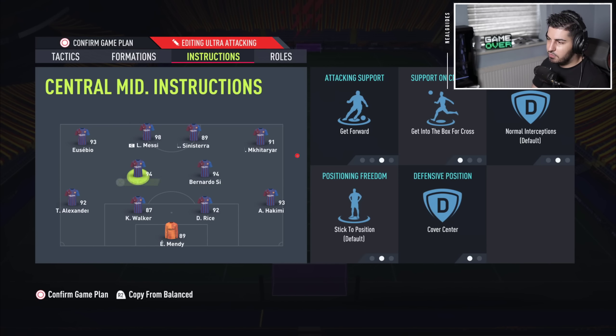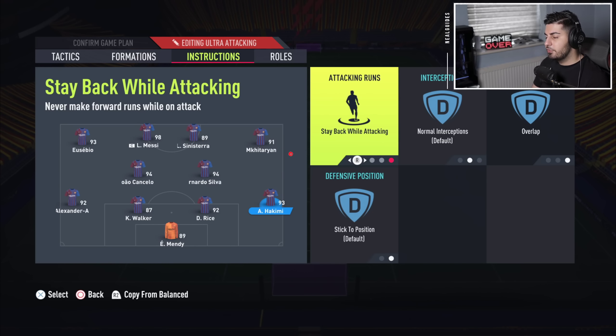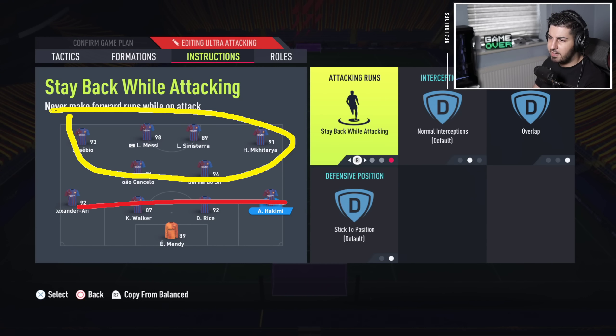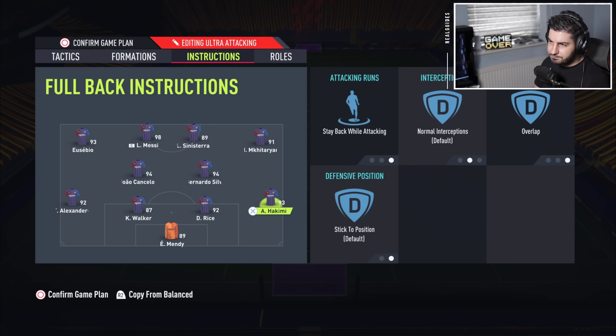Both CDMs on get forward and cover center — this is constant pressure, so you need a goal now, just go all out. Left back and right back on stay back and overlap. In the 4-4-2, I'd rather have these two going into the middle than lingering on the wing. If you get countered, you have two players at the back. I'd rather have a front line of four with all six players attacking, leaving two center-backs to deal with any counter. And that is the weekly tactics.